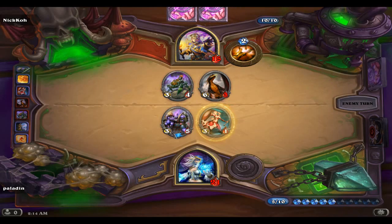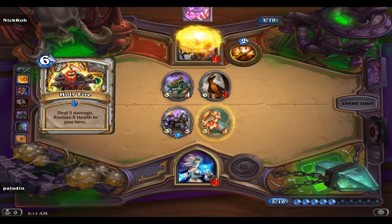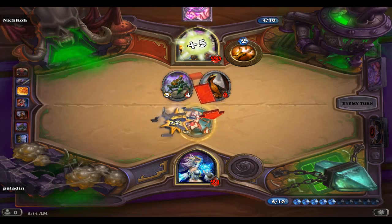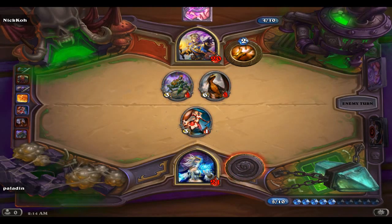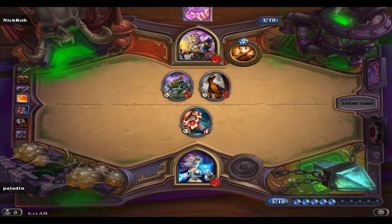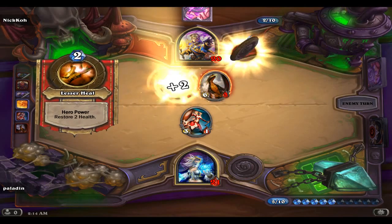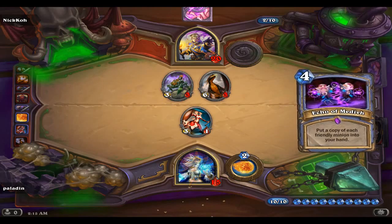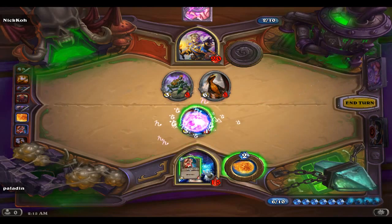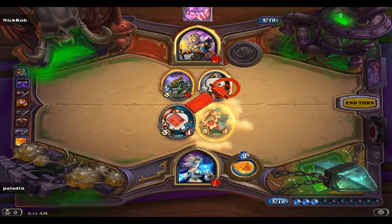Huge Toad, double Huge Toad - okay then. Let's do that. First attack, then we'll ping off one of the toads and hope - yes, it hits me. Holy Nova - that really sucks. Now he has a three-four toad.